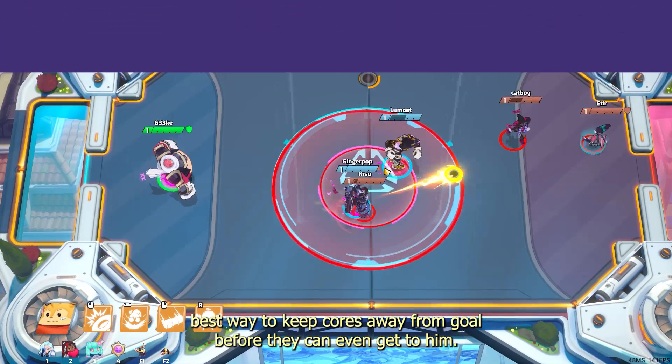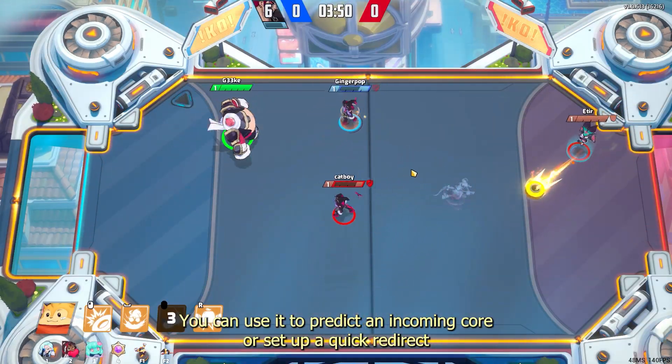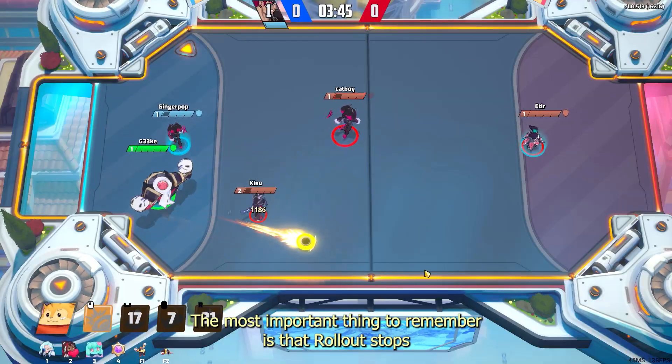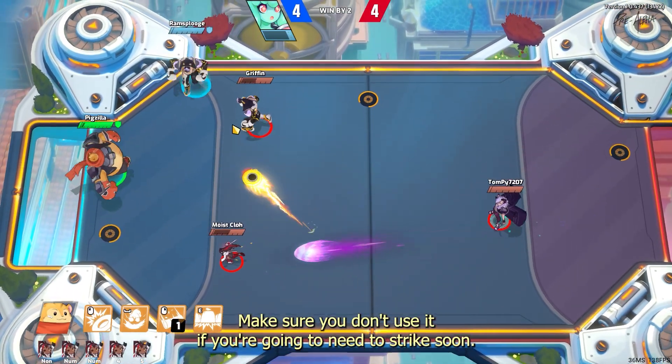Rollout is Dubu's best way to keep cores away from goal before they can even get to it. You can use it to predict an incoming core, or set up a quick redirect before you clear. The most important thing to remember is that Rollout stops you from moving or pressing keys while it's casting — make sure you don't use it if you're going to need to strike soon.